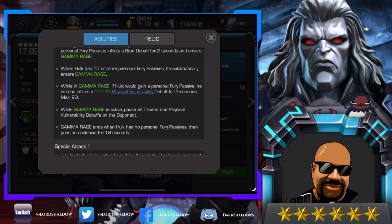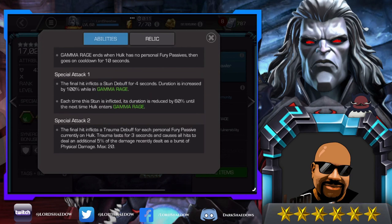For Special 1, the final hit inflicts a stun debuff for four seconds — duration increased by 100% while in Gamma Rage. Each time this stun is inflicted, its duration is reduced, so it's a diminishing return. The first one in Gamma Rage is going to be a long stun. For Special 2, the final hit inflicts a trauma debuff for each personal fury passive currently on Hulk — lasting three seconds and causing all hits to deal an additional 5% of recently dealt damage as a burst of physical damage, so he'll hit really hard.